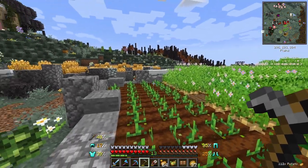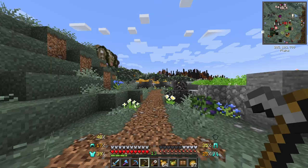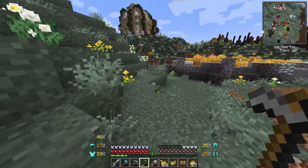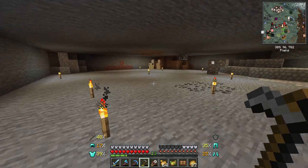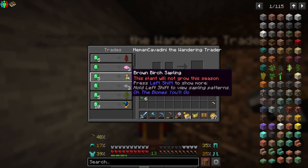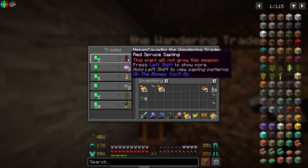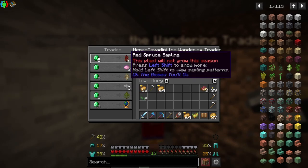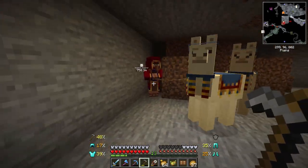I think I just heard the wandering trader. I see him on the minimap but can't find him — oh, there he is! He has a brown birch sapling, a globe, a redwood sapling, and a red spruce sapling. These two saplings are a little bit tempting but I might pass them up for now.